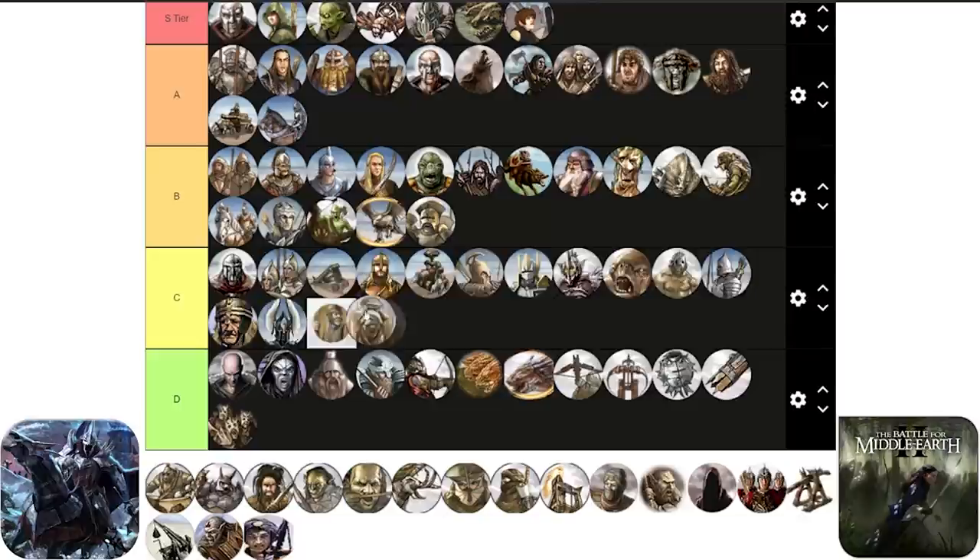Next on the list we have the Mountain Troll from the Mordor faction. I like them a little bit more than the Cave Trolls because they have self-sustain by finding and eating an Orc for self-regeneration. For that reason I'm going to place them in the B tier, and also it's easier for the Mordor faction to get them on the field since you don't need to level up your building to level 2, while the Fissure has to be leveled up to level 2 for the Cave Troll.